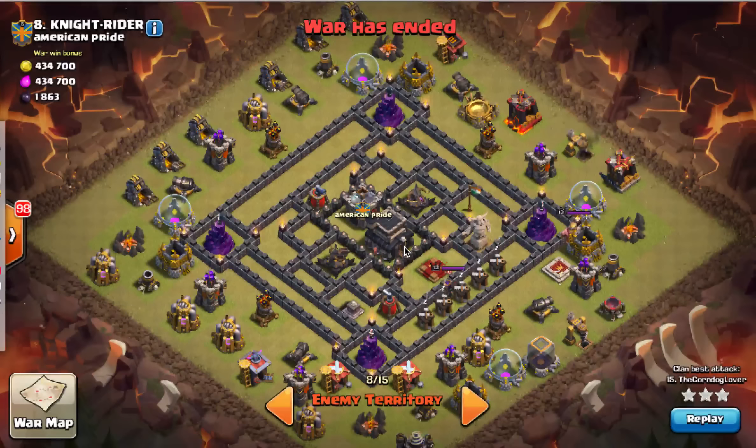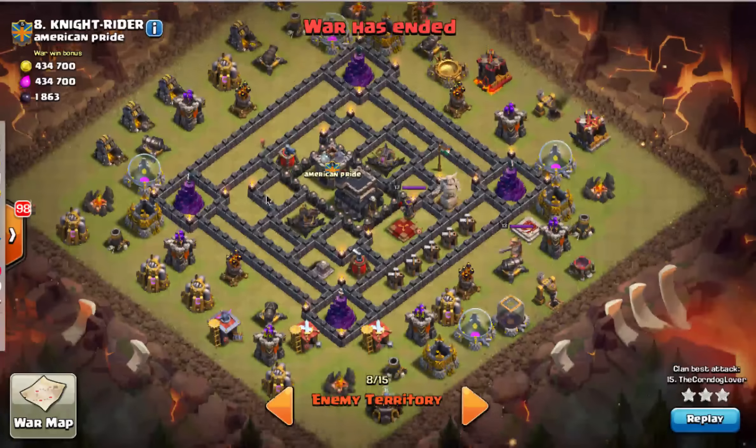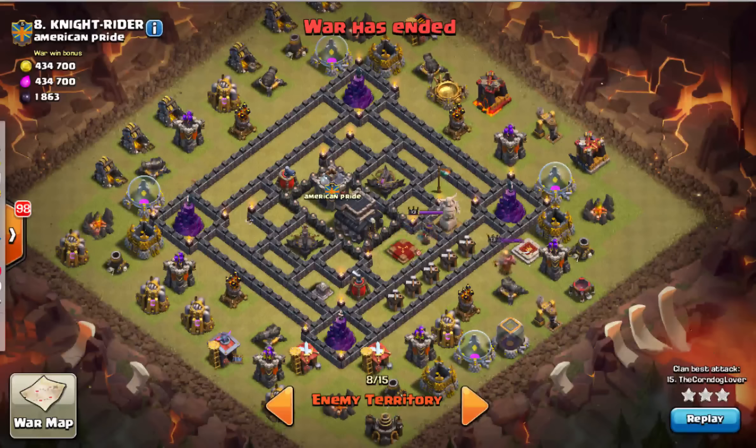This is the base — it's an open base. By open, I mean there's nothing protecting the defenses except for what's in this core. Whenever you see a base like this, or even in some cases Southern Teaser bases, they are highly susceptible to Mass Witch. This buffer zone in here makes it impossible to target anything inside — you could go in there with about 20 wall breakers, but then you're wasting a lot of troop space for nothing.